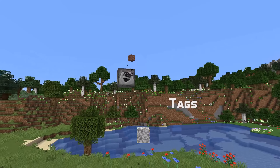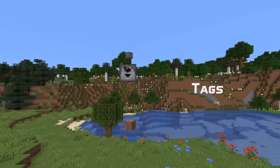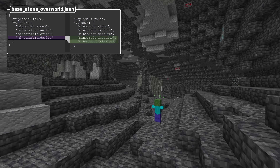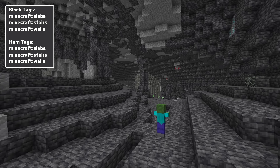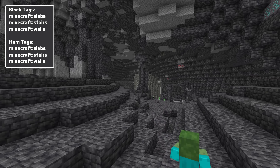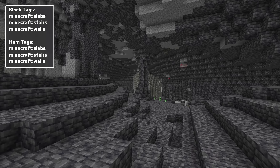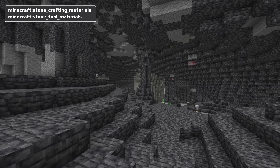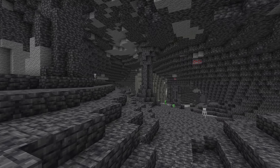Let's talk about tags, because there are some tags that have had these items added to them. The base_stone_overworld block tag now by default contains Grimstone. The slabs block and item tags now contain all the Grimstone slabs, the stairs one contains all the stairs, and the walls one contains all the walls. Also, stone_crafting_materials and stone_tool_materials by default now contain Grimstone.